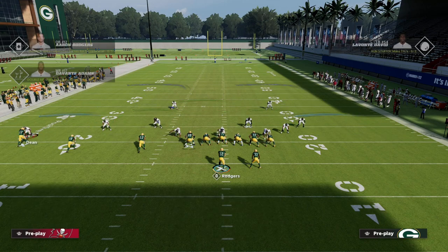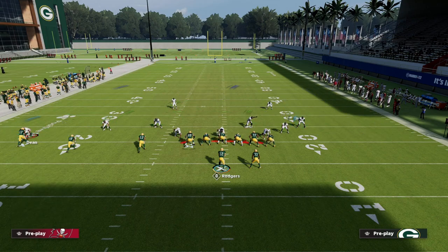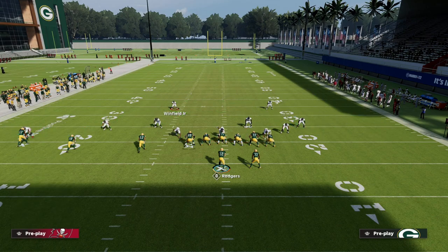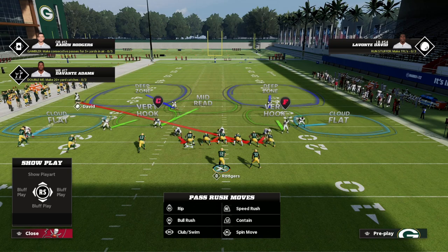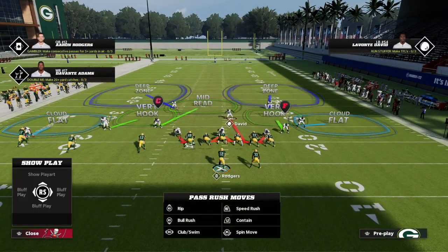With Cover 2 there are really two primary weaknesses. The first is there's only one defender on the sideline and he's in a cloud flat — the deepest of all the underneath zones, defending things like deep crossers and deep corners. There's also a deep half defender breaking from the inside to the outside. The deep sideline on either side is one of the biggest holes: if you can get that cloud flat to suck underneath, the deep outside area can be wide open.